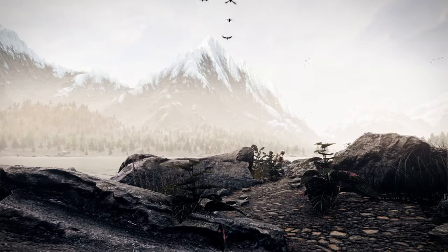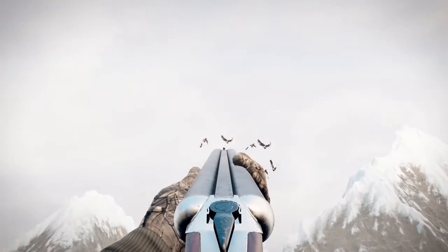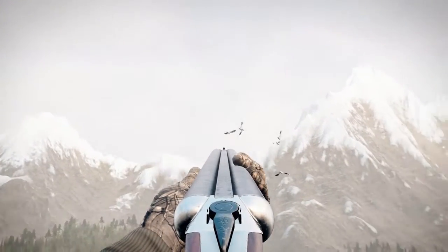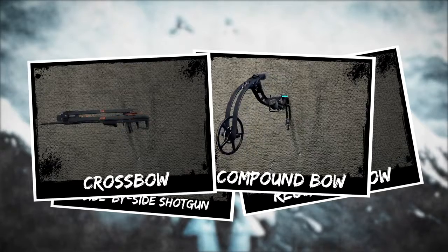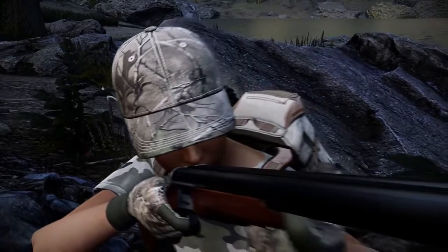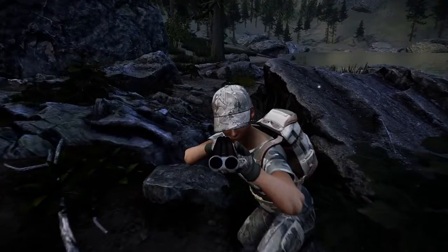Before you start, don't forget to select the right equipment, perhaps a double-barreled shotgun or bowed weapon. It's up to you to decide which one you think is best for the job. As for the accessories, there are two strategies available: a long duck call will attract the birds to you and make them fly overhead, whereas a short call will encourage them to land on the water.